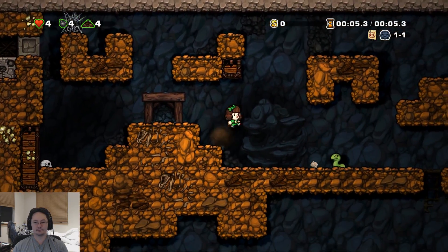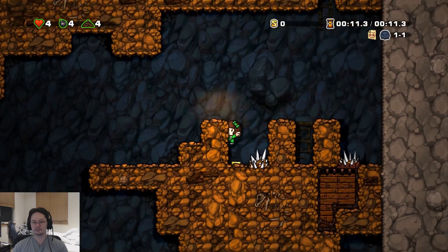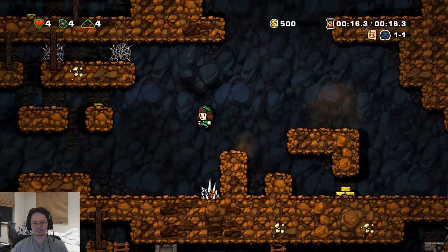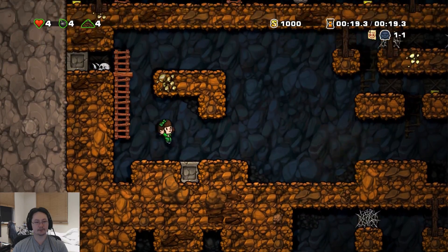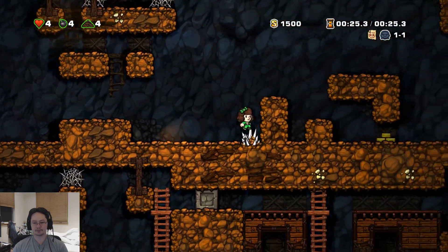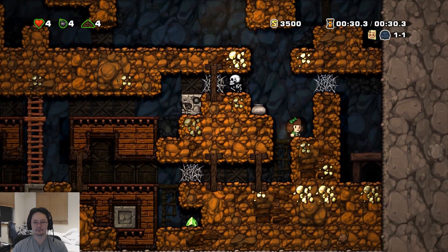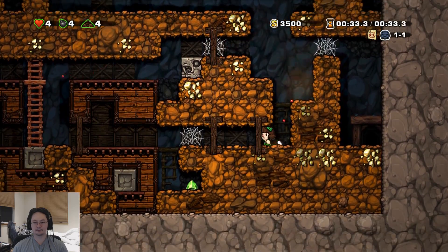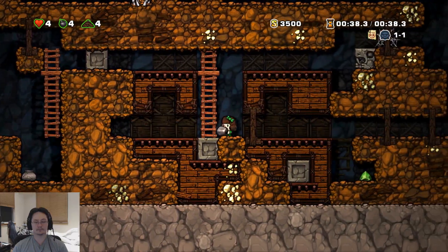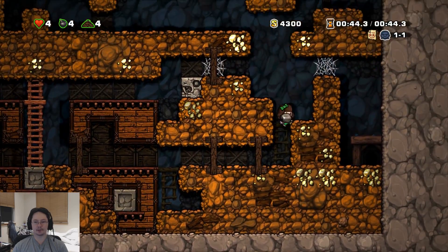Oh, I almost walked into a snake. Good start. Get focused. Walk over here — alright, nothing. Can we make that jump? We can make that jump. Okay, we got a rock. I guess we can figure that and go check out what's over on the left.